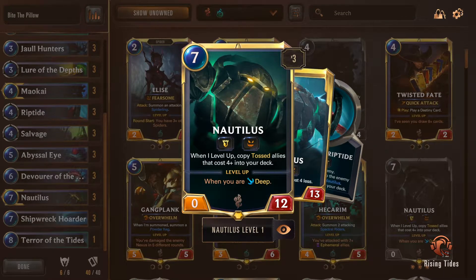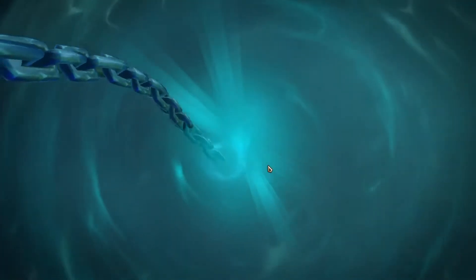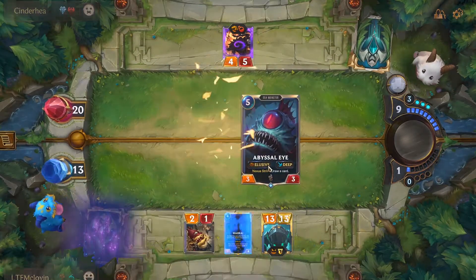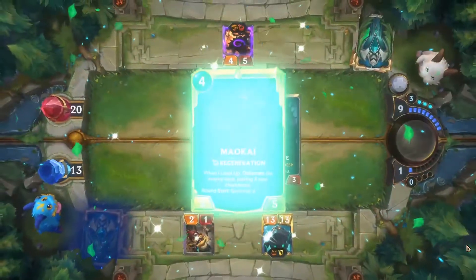Now let's talk about the absolute unit himself — Nautilus. He comes in with a hefty 7 mana cost, so you won't be able to play him until the late game. Once he comes down, he has no power but has 12 health with Toughness, meaning he negates 1 damage every time he takes a hit. He also comes with Fearsome, so if you manage to increase his power before his level up, you could start swinging. In my experience with the deck, it's very rare for Nautilus not to level up the moment he's on the field, because his level-up requirement is for you to be in Deep — a mechanic that buffs creatures with Deep when your deck has 15 or fewer cards.